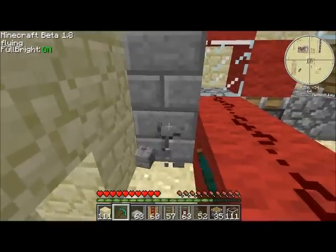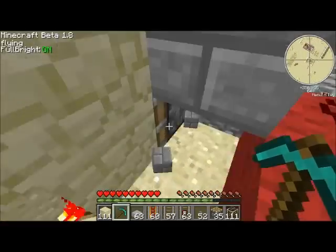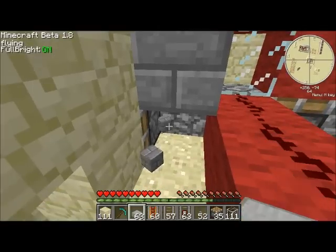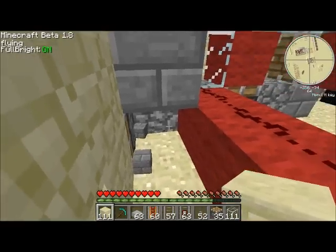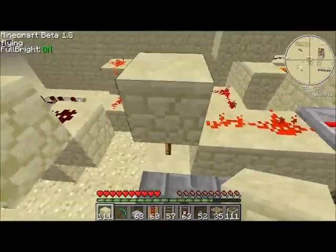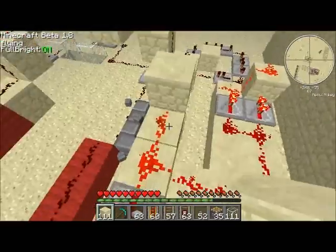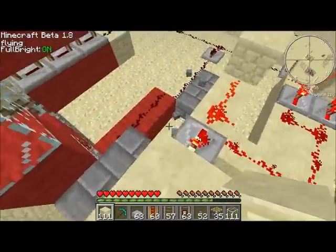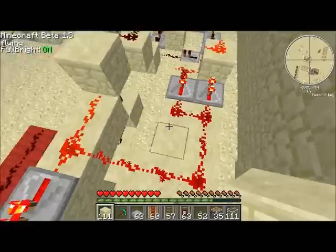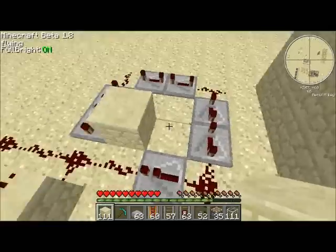There's the back, there's the front of the piston. That just goes to show — when a block update is here, it will send a signal down and out here, which will basically firstly send a signal back in here causing the BUD switch to go back to its original state, but then it will also send a signal down here which will send a pulse through this wire.